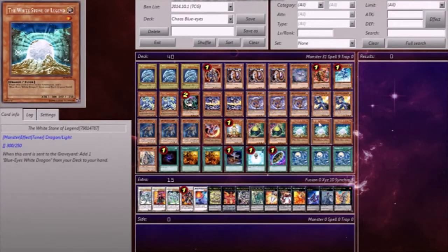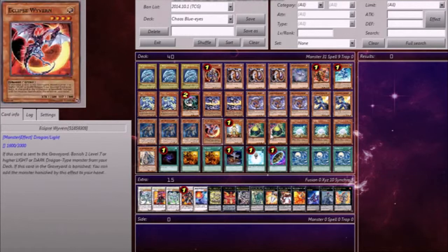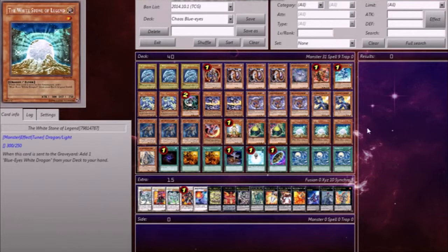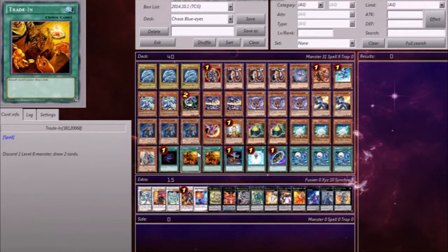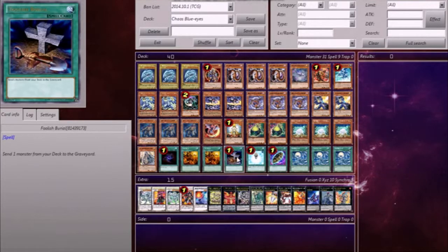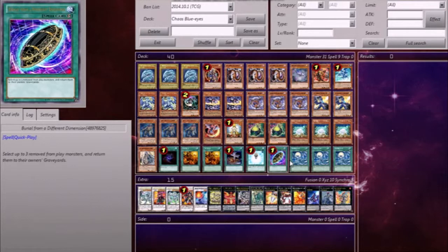Allure of Darkness — even though we have a shortage of dark monsters, I feel a bit more consistency is really needed in this deck. Two Trade-Ins; I don't play Cards of Consonance because I only have three targets for it, so I wouldn't run that. I have eight targets for Trade-In, so two is a good amount. Foolish Burial to set up your graveyard. Charge of the Light Brigade — mill three, grab a Raiden. Burial from a Different Dimension — we banish, get those banishes back, go for more plays. And three Silver's Cry, which helps me get a lot of plays going.